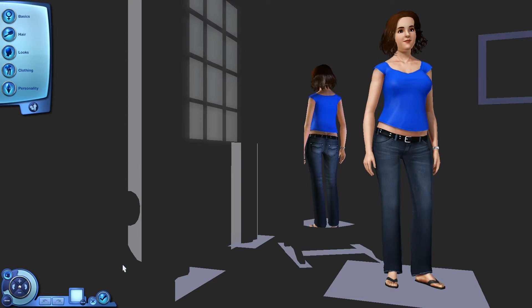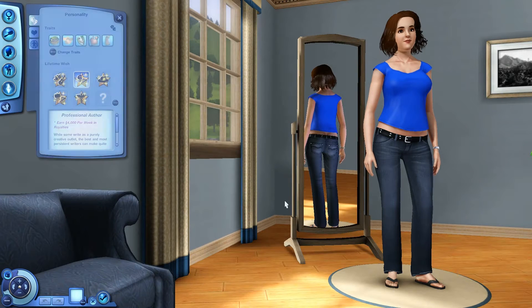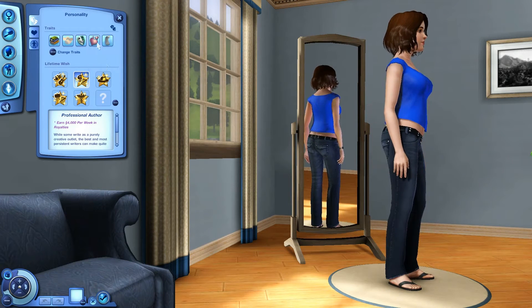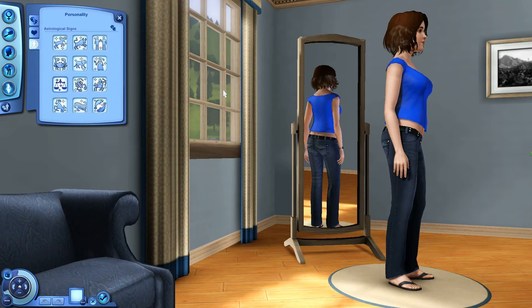Morgan Anderson is the next sim on the list, created by Meg1626. She's another bookworm, friendly, has a sense of humor, is a hopeless romantic, and a loner. She also has the professional author lifetime wish, so we're going to have two authors in the family. Favorite food is cheesesteak, favorite music is country, favorite color is blue — which is also my favorite color — and her astrological sign is Libra.